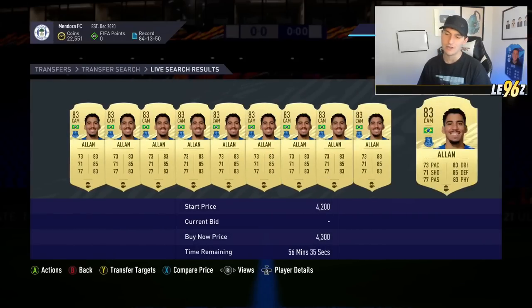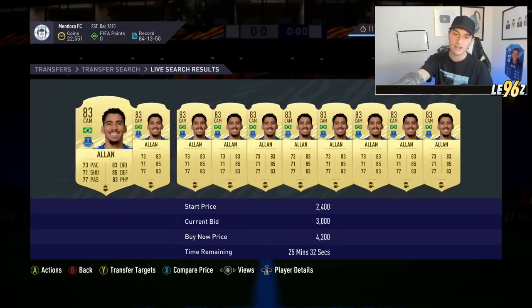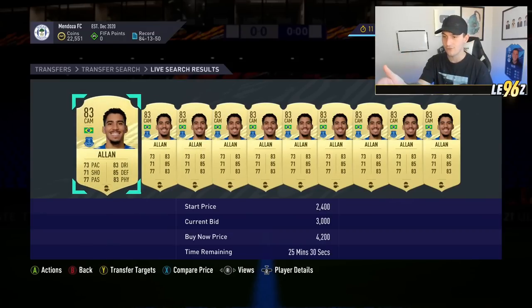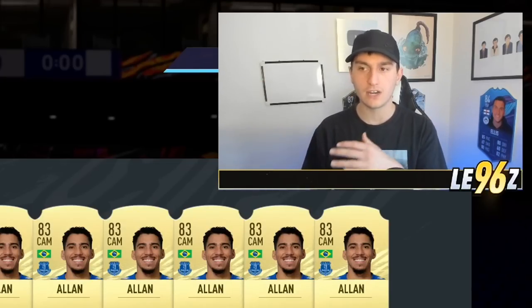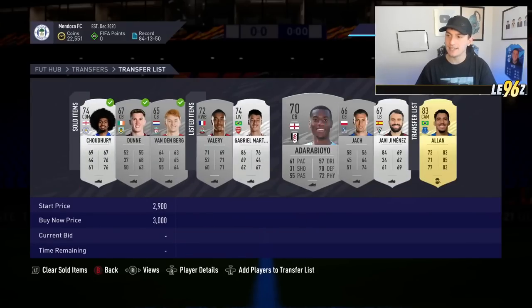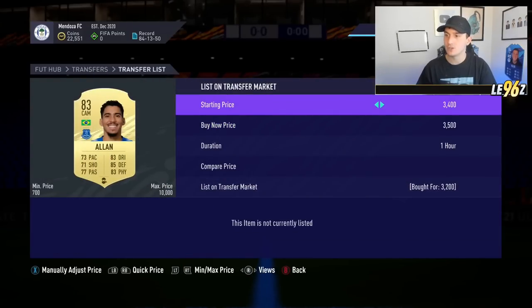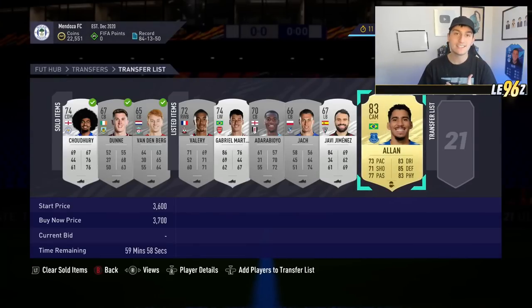His next one up is 3.9k. So with that one, I'm going to list him up for 3.9k because you can see right here there's 25 minutes left at 4.2k — next one's 36 minutes. So these are selling relatively quickly. I should be looking around a half-hour sell to get these cards gone. I'll just be listing this at a slightly undercut price of 3.7k just to get a quick sell, and that's exactly how that method works.